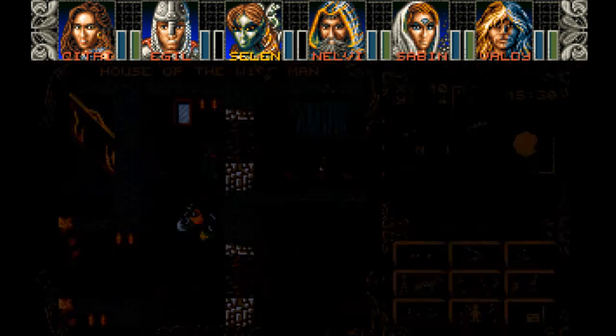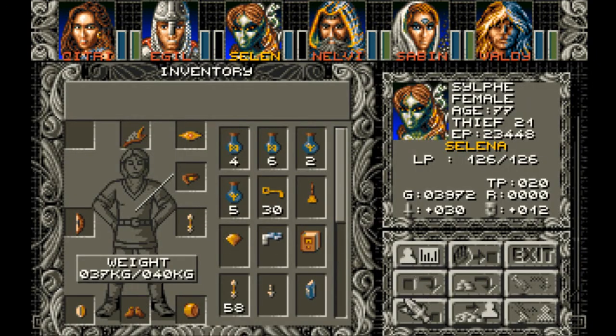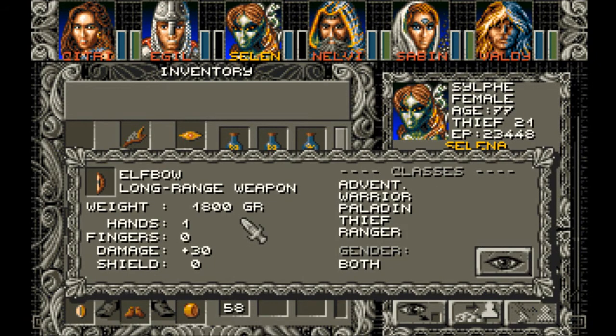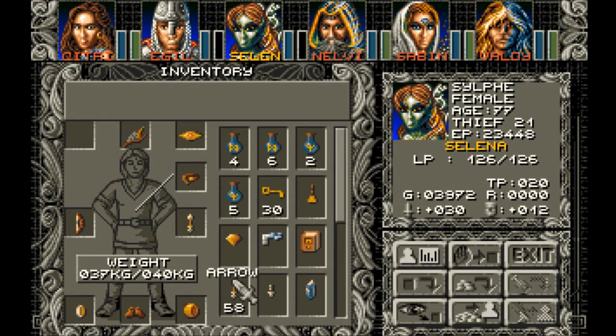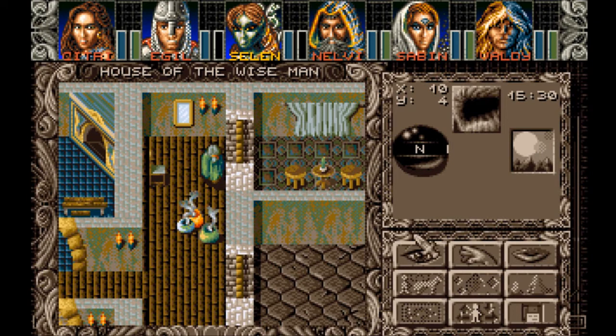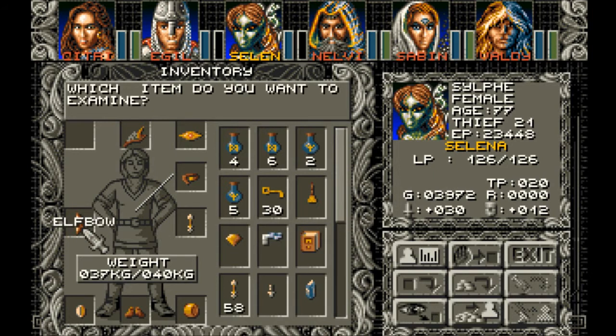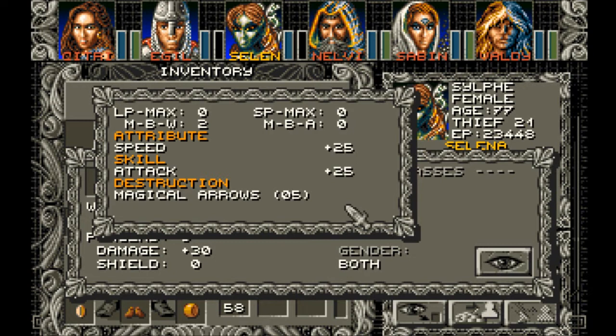Oh nice — her attack is eighty-five, so she's going to hit a lot more often and hit harder, because this has a plus thirty damage. That's awesome, especially when we use up the regular arrows and go to the magical arrows. What else was affected? The dexterity, 105 — I think it was already 105. Well, that was a long episode. We might be splitting this into two. Her speed went up as well — plus twenty-five.